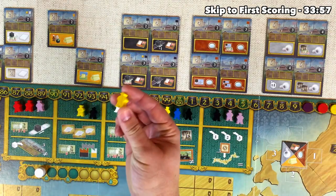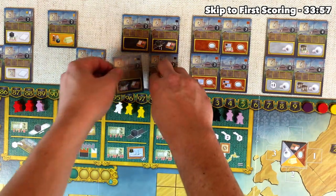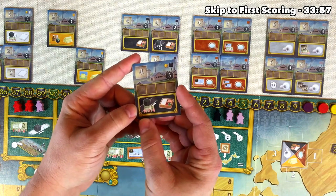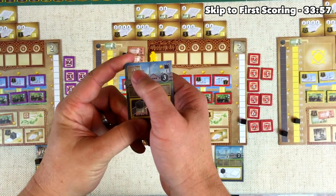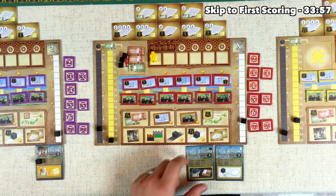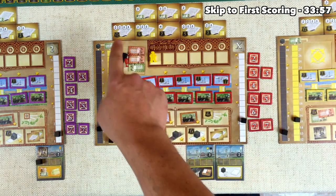The red player grabs a yellow worker and wants to build a new factory — specifically a bento box factory. This factory makes going up on the coal track cost only 0, 2, or 4 dollars instead of 1, 3, or 6. They put their worker down — this requires a technology level of four, but they have two plus two blueprints, so they discard them. They flip this over and can now make bento boxes. You'll notice this factory requires three coal to operate instead of the two of the first level ones. Fortunately for red, they have three coal.